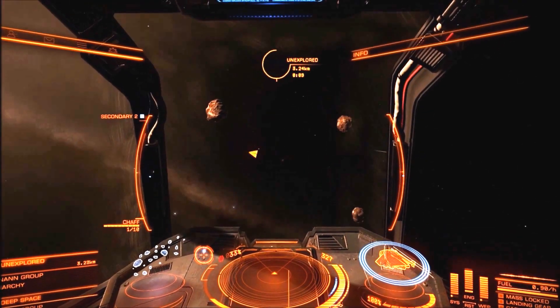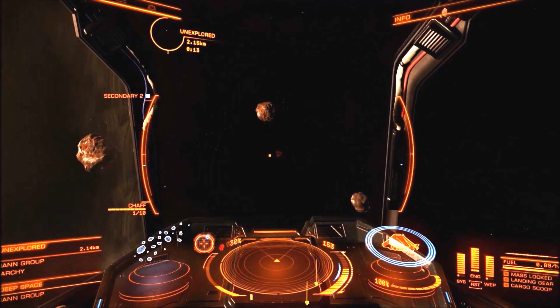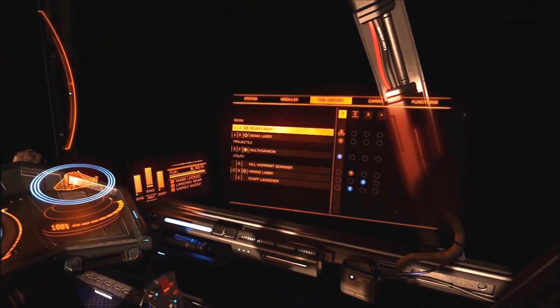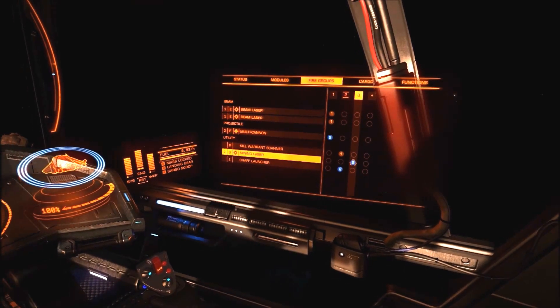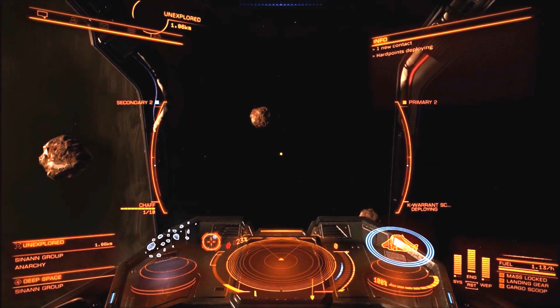So to get started mining, the first thing you're going to want to do is set your mining laser to its own firing group. You come over here, go to fire groups, and make sure you pick your mining laser and make it its own firing group, so you're not shooting all of your other weapons at the same time. Alright, let's take out our hardpoints and switch over to the mining laser.